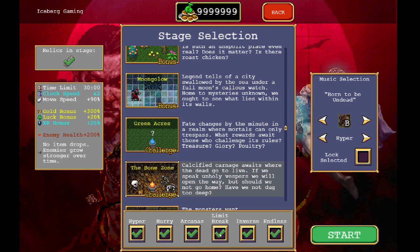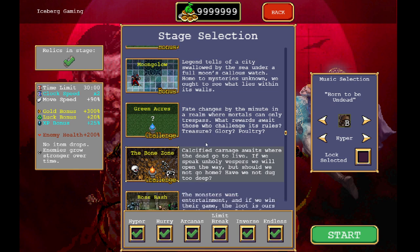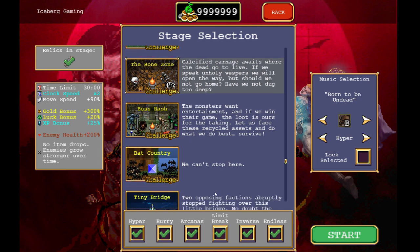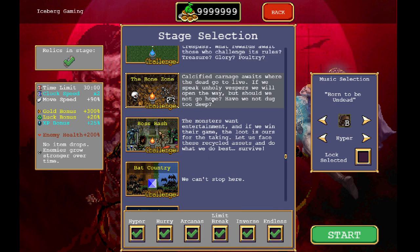I do recommend you stick with Limit Break even though it is tempting to drop it so you get money every time you level up instead. You can also look at Bat Country — I did a little testing and I think the Bone Zone edges it out just a little bit, but Bat Country definitely works as well. So we're going into the Bone Zone with Hyper, Hurry, Arcanist, Limit Break, Inverse, and Endless. It is important that you get Inverse as well.